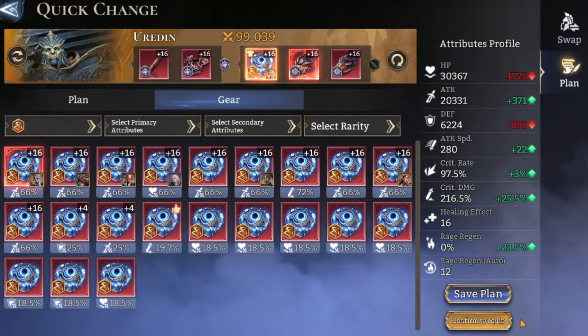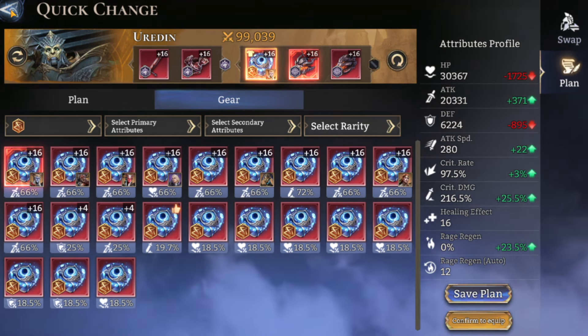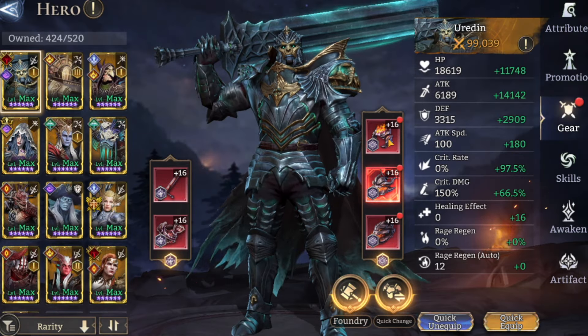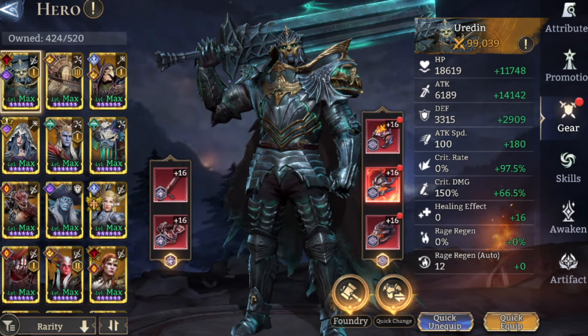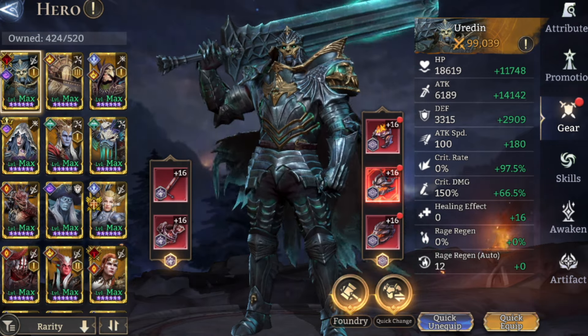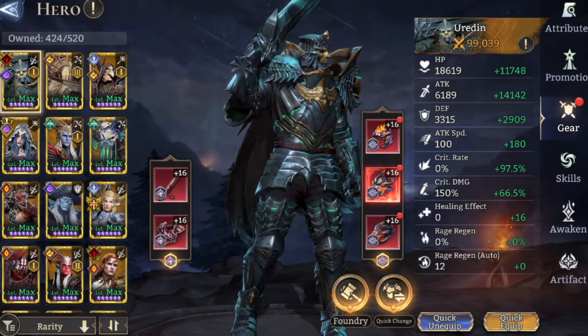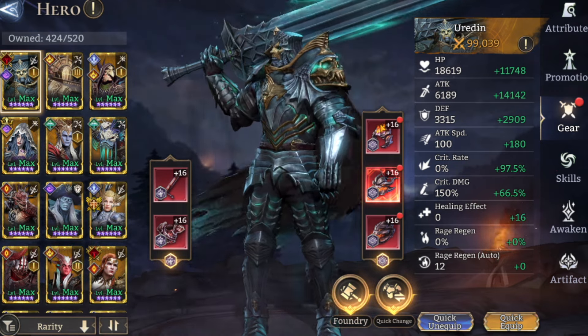At the bottom it says Save Plan or Confirm to Equip. Nothing is actually equipped yet — you can see all the stats and the changes without having to swap any gear over. No gear has been removed or placed; it's just so you can see what would happen. If you back out, the hero still has his original set on — nothing has changed. It's more of a wardrobe so you can try stuff on.